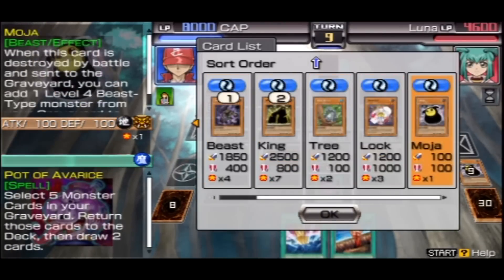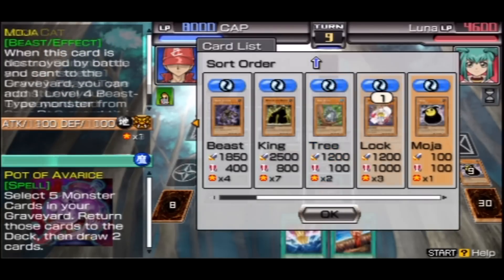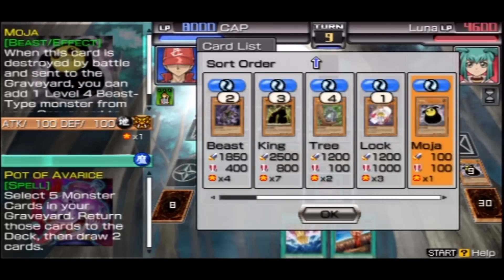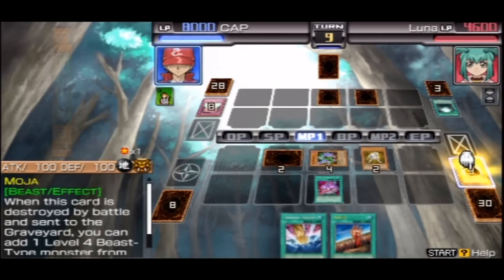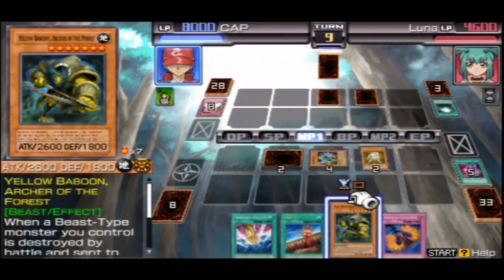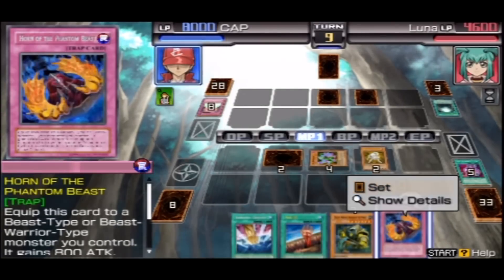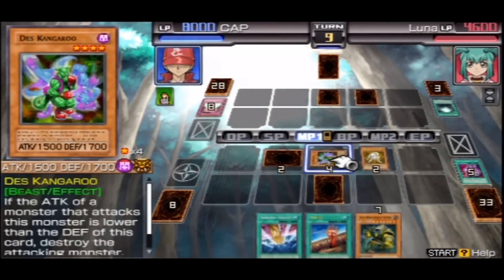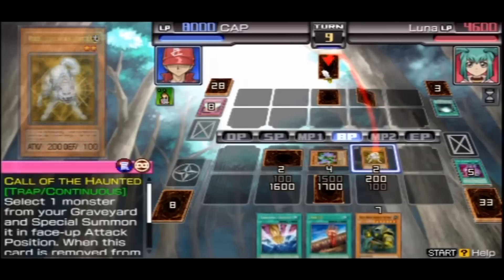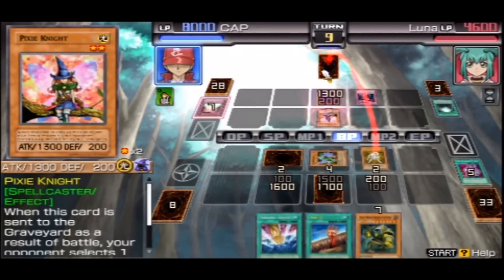I want to get this back and that back. Let's get all of them. This is good - whenever a beast-type monster you control is destroyed by battle and sent to the graveyard... let's put this one down. I've got an idea - we'll attack with this. Go my minion! Good thing that attacked... or bad thing that attacked. I'm not gonna attack that.